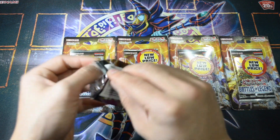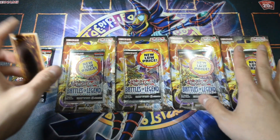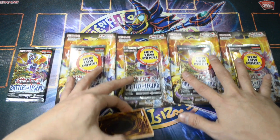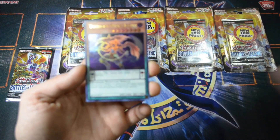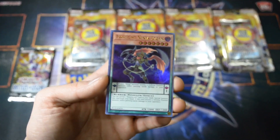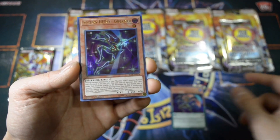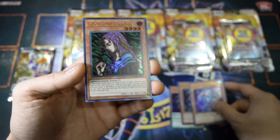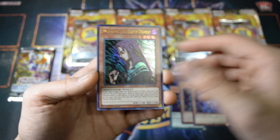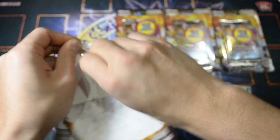Let's see what we can pull. I'm hoping to pull at least one of those cards I mentioned. These are all new low prices from Walmart — I got them for two-something dollars. Here we have Twilight Ninja Shogun, Destiny Hero Dreamer, Spellbook Magician of Prophecy — not a bad start. I like Witch of the Black Forest, one of the old school cards, and we got White Moray Dolphin.